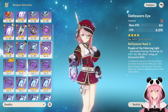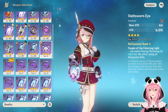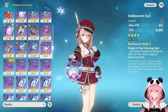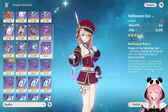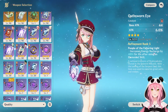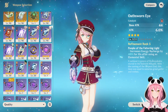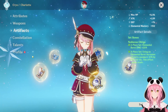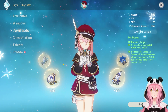Another option is the Oathsworn Eye, an unfortunately limited-time event weapon from when Inazuma first released. It gives attack percentage as a substat — which means more healing — and when you use your skill, you gain up to 48% increased energy recharge at Refinement 5. It's a solid weapon but very limited in availability. Hopefully HoYoverse will allow newer players to access these limited event weapons in the future.